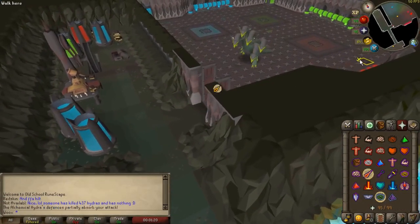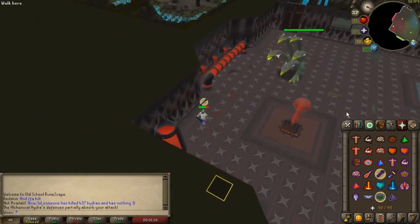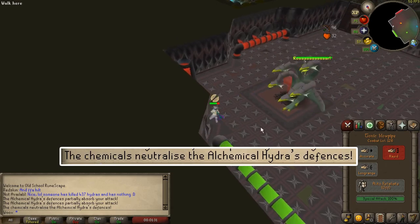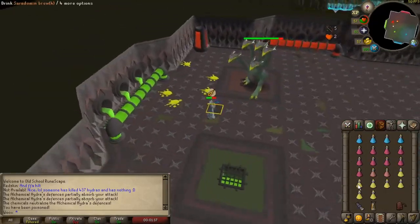The boss has four different phases. At the start of the fight the boss will take 75% reduced damage, but once lured to the red vent that damage reduction will go away until the next phase. You will notice a message in your chatbox saying that the hydra's defense has been neutralized. While it is green it can spit out poison pools which you can simply dodge.